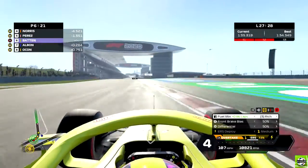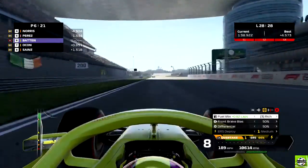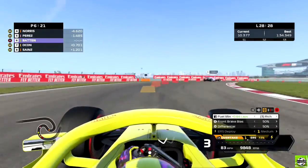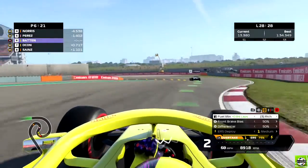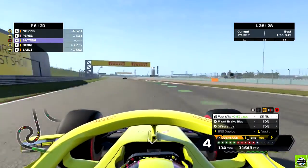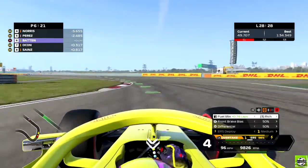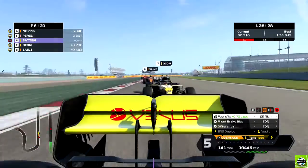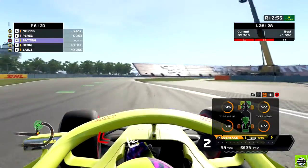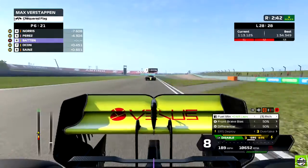We're down to P6 and there's no way we're getting Perez back - our tyres are gone. We're going to have to hope we can just cling on for P6. This is the final lap of the race. Even into turn one we're sliding with no grip. I should have stayed out on the mediums for another lap at least, maybe two, because these tyres are gone. We've got Ocon going to have a go at us - we haven't gone fully defensive and he's just driven into us. We've lost a little bit of front wing which is going to cost us on the ERS.